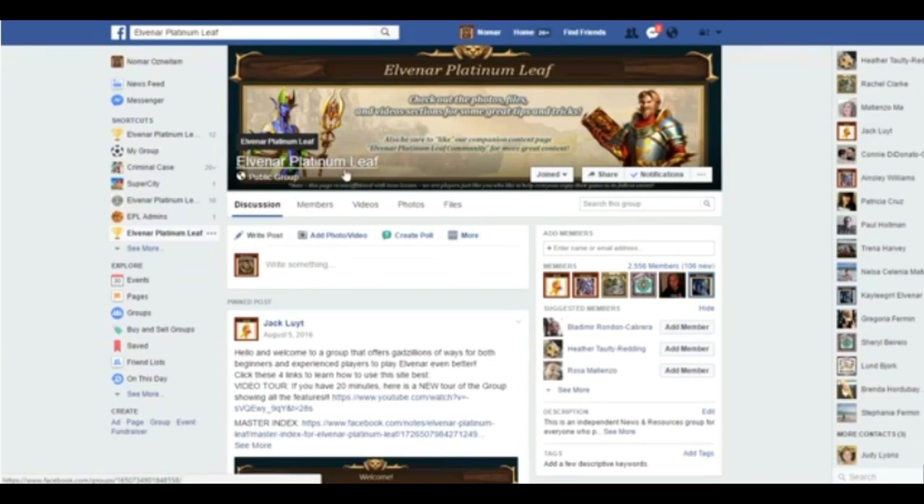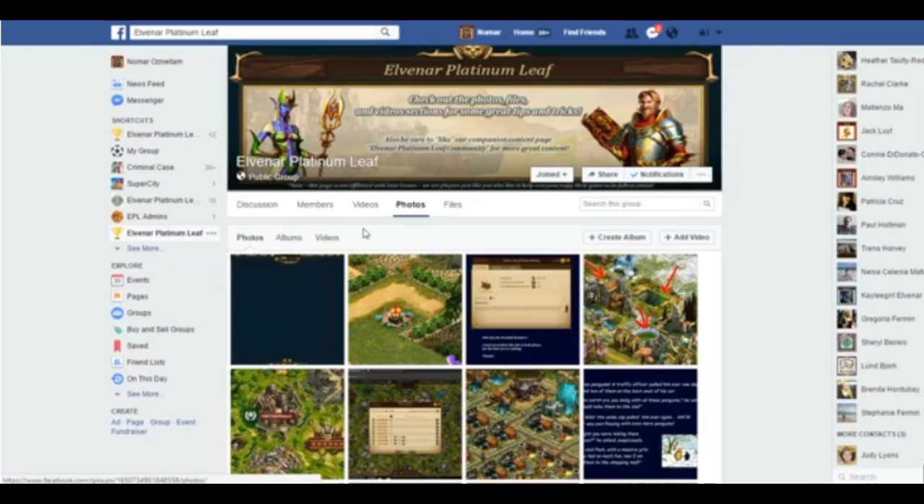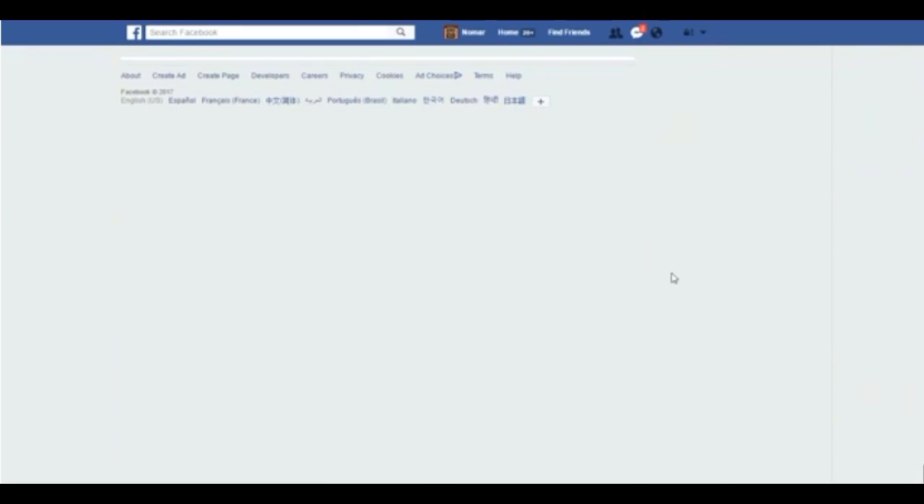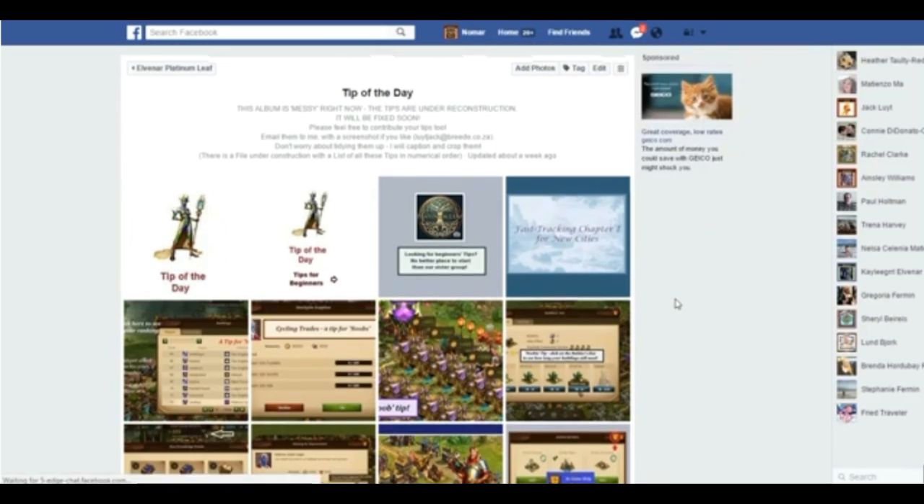You can find the keyboard shortcuts by visiting our Facebook group, Elvenar Platinum Leaf, clicking on the photo section, and visiting our tip of the day albums in the album section of the group page. Here you will find an assortment of all types of tips.